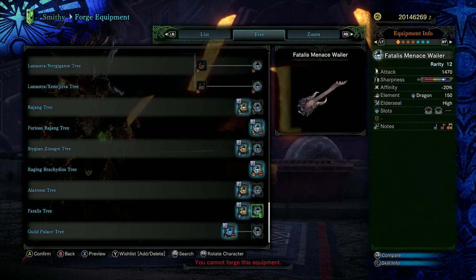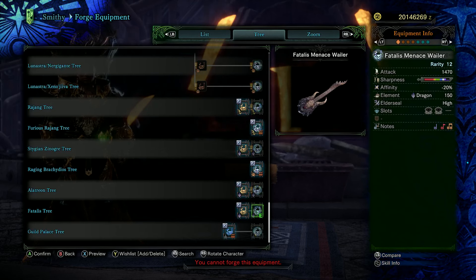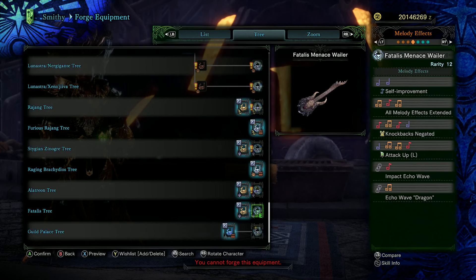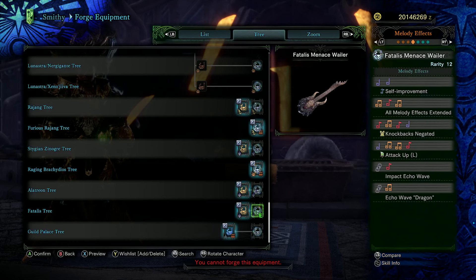And then of course, the ultimate hunting horn — the upgraded Fatalis Menace Wailer. Phenomenal raw with purple sharpness, negative 20 affinity (all the Fatalis weapons have that — we don't like it), some dragon elemental with high elder seal, and two level four gem slots. For melodies: all melody effects extended, which allows you to not have to queue up all the songs once more to extend them; knockbacks negated; attack up L; impact echo wave; and impact wave dragon. Get knockbacks negated and attack up XL going, and then for the rest of the fight just queue up periodically with all melody effects extended, blasting out your attacks and echo wave abilities. It's the ultimate weapon for a reason. It's insane — and it's a goddamn electric guitar.